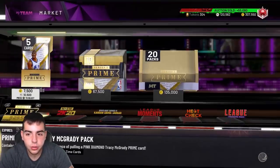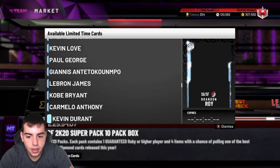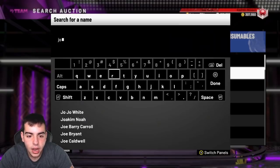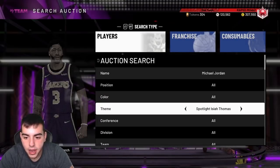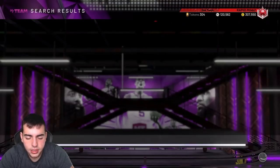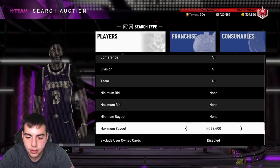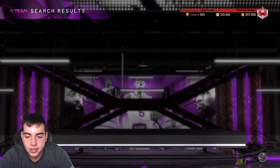Looks like my Stockton sold — thank the Lord, I have some MT to snipe. These packs only guarantee diamonds, pink diamonds, and amethysts. I would try sniping out that amethyst MJ — he's actually kind of rare. Just snipe out anything from these packs because they're gonna pop up like crazy. MJ was like 70K yesterday. The fact that it's 157K for a 10-box is insane.